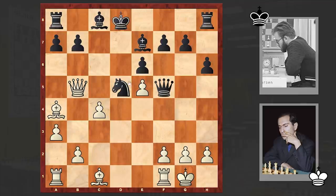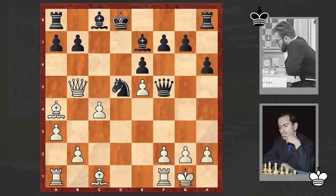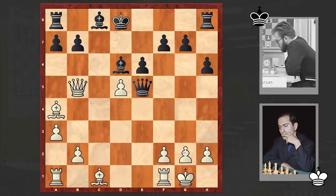Here comes c4. Qxe5 — Black decided to give back the piece, but this is not good; this is losing. Better was playing Nb6: if check then Kc7. Of course Black's king is awkwardly placed, but there are no direct dangers to it. In the game after c4 we have Qxe5, then cxd5, Bd6, g3 — Tal neutralized the threat.